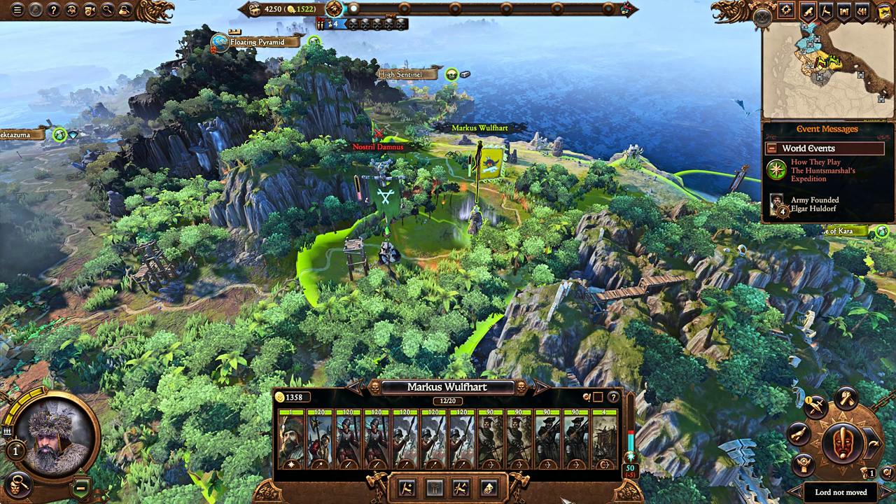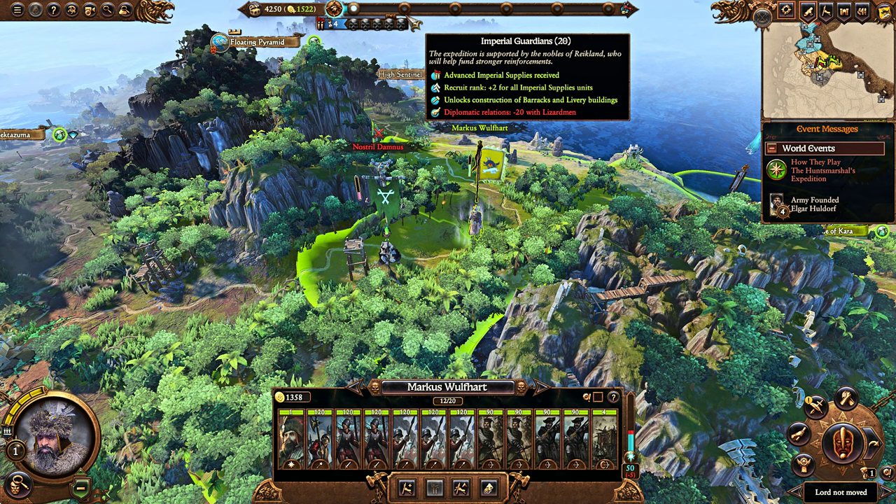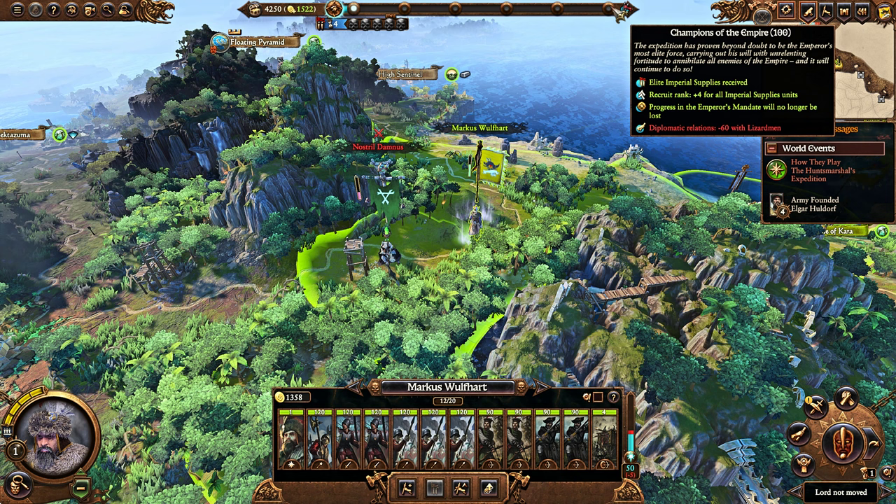The supplies include units of every kind from the Empire. You can get things like Greatswords and Cannons at the first tier — no joke, Hellblasters and Greatswords and Cannons. At the second tier, at Imperial Guardian level, you start getting things like Hellstorm Rocket Batteries. That's how powerful this system is. You are going to get a lot of very powerful units very quickly in this campaign.